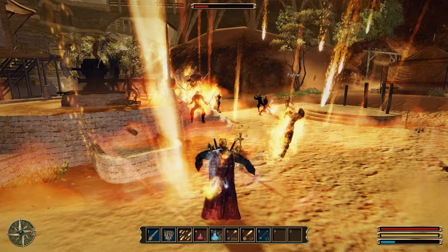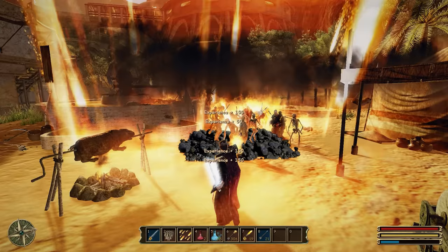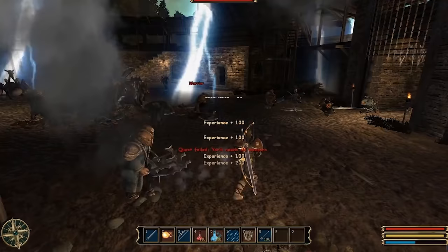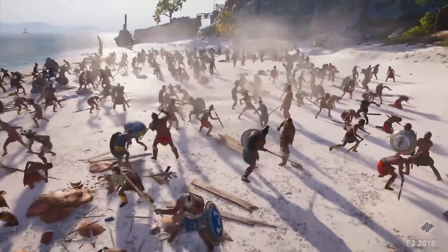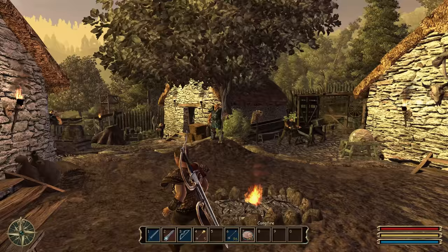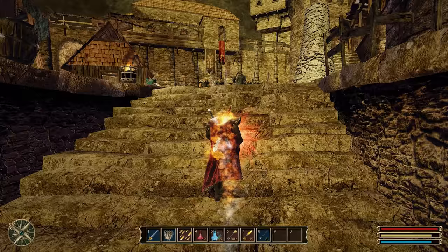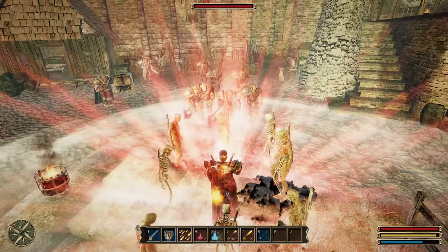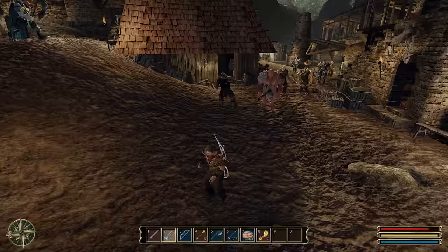Unfortunately, this also means performance will tank in those situations — even very beefy PCs today can struggle, so you can imagine how PCs from 2006 used to perform. That definitely takes away some points, but you still have to admit this is really impressive. Nowadays it's a lot more common to see big-scale fights, but they're usually very scripted. I personally prefer a sandbox approach to open world design, especially when it comes to fights the player can provoke at any given moment. The sandbox design gives the player a lot more freedom of action. One of my favorite things to do is pull a lot of enemies close to the city and create a huge fight.